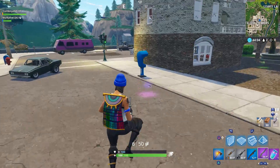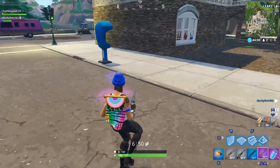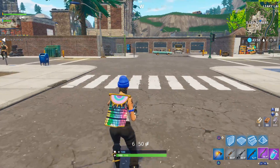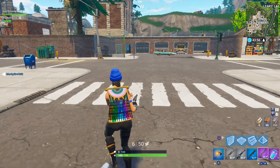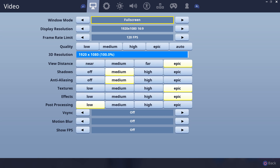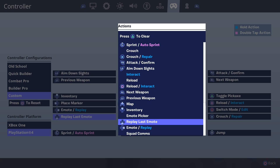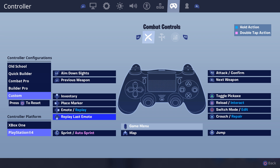The glitch is pretty simple. What you need is a 6-shooter. If you're on PS4 or Xbox, go to the settings, enable the replay last emote option. Go to settings, then controls, choose custom controls, and assign the replay last emote to a d-pad direction — I'm choosing the down d-pad because it's the easiest.